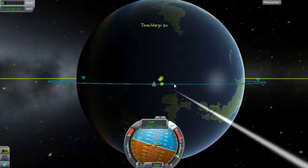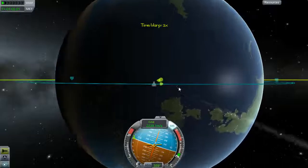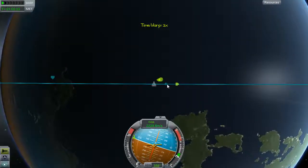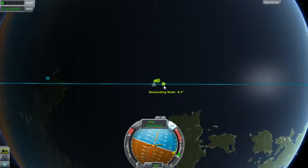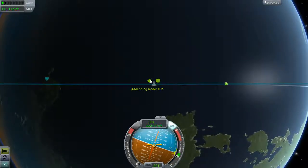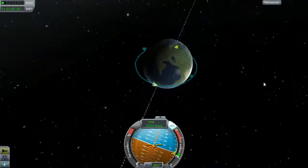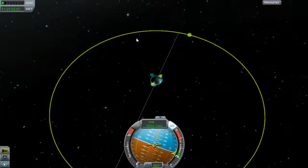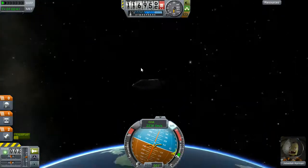This is still my descending node, so that means I'm still heading south, so I still want to point north. This time I'm going to wait until I'm right on top of it, because it's only a third of a degree I need to change. 0.2... 0.1... 0.0. So we're perfectly inclined. At any point we burn outwards, we would cross the moon's orbit — except there's no way this thing has enough fuel to do that.